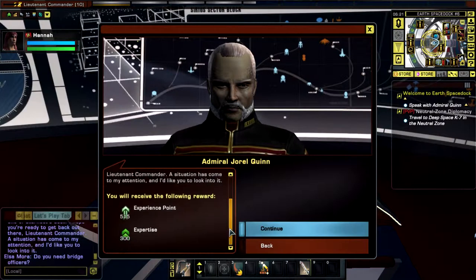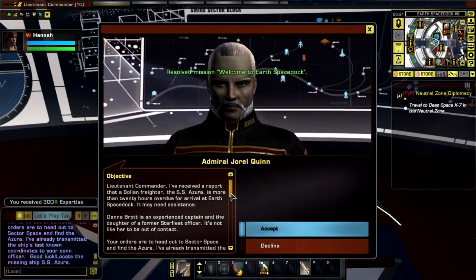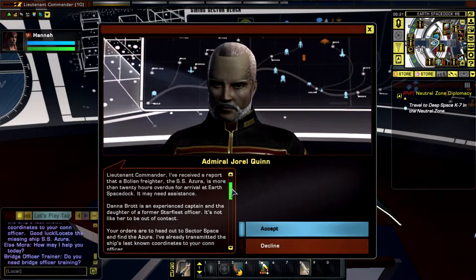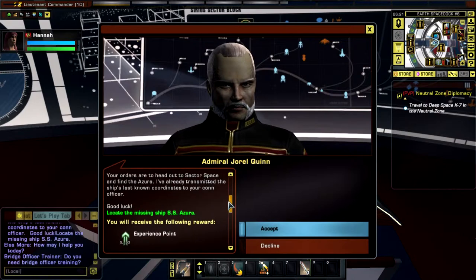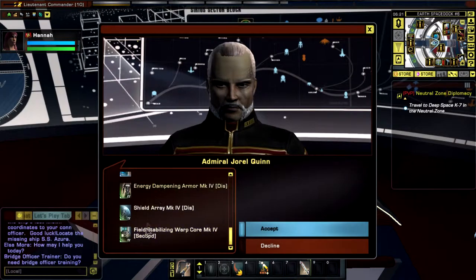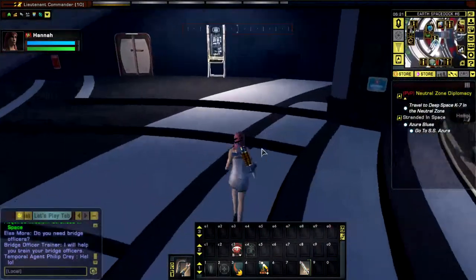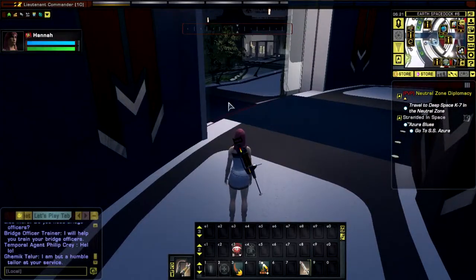That's your EXP. I've received a report - there is a Bolian freighter that is overdue arriving at Earth Space Dock. It may need assistance. Please talk to Malcolm Sissel in the shipyard. He will have more information about the missing vessel than I do. So gotta find Zor and get nice healthy amounts of EXP and some cool stuff. That'll be for the next episode. So I'm gonna swap into the uniform and then we'll be back when we're in Sector Space or orbiting Earth Space Dock.